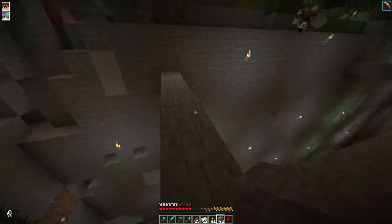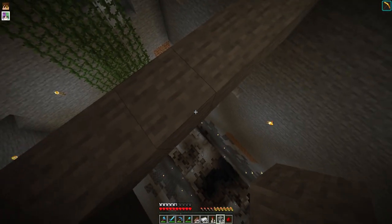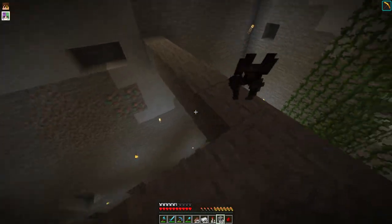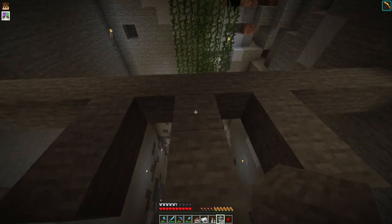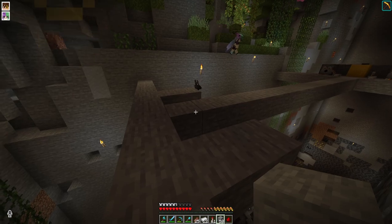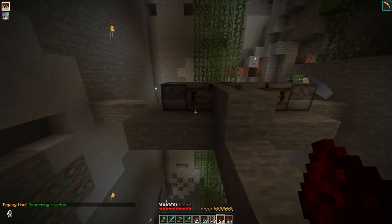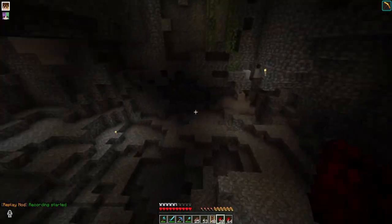Crisp was a bit traumatized by TNT. We asked how we blew up last time and he said he accidentally clicked flint and steel, so we just confiscated the flint and steel and it was okay. I'm gonna do something dangerous — don't press the button while I'm down here.